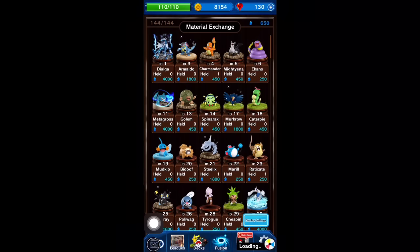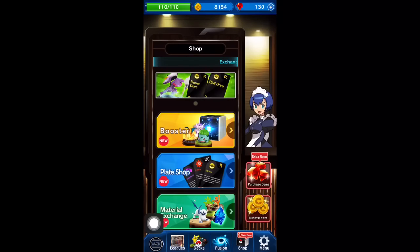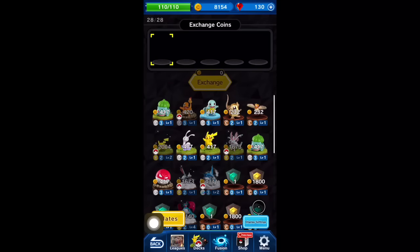Going back from there, we'll move to the base page and take a click on the exchange coins. This is where you can sell some of your monsters for gold as well as sell some of your ingots — the gold one specifically for a lot of gold. This will be needed for fusion as well as other things with your monsters.